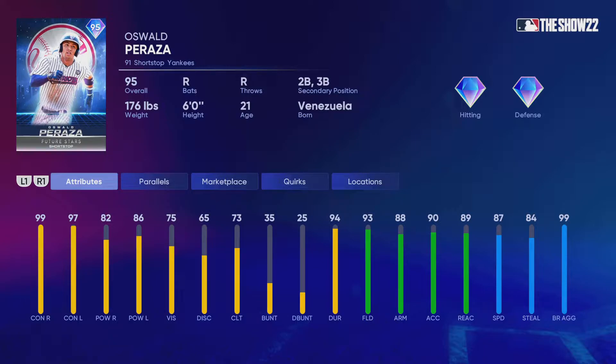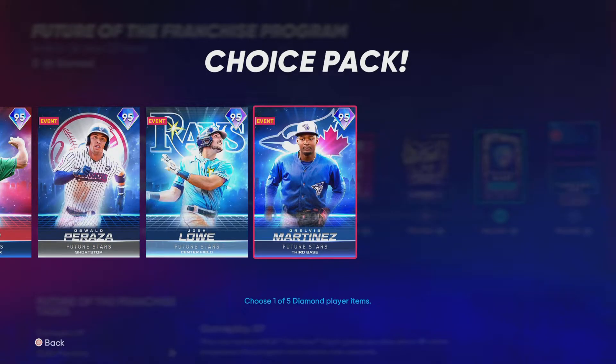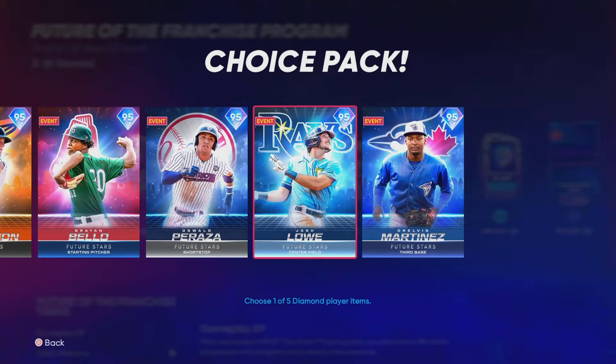Oswald Peraza — good contact, good fielding. This definitely looks like it could be a top-12 shortstop. Josh Lowe — really good fielding, another amazing player. And then there's Elvis Martinez — looks alright too. But I would definitely pick either Josh Lowe. Don't pick Gunner Henderson or Elvis Martinez. I would definitely pick between these three based on who you need the most.